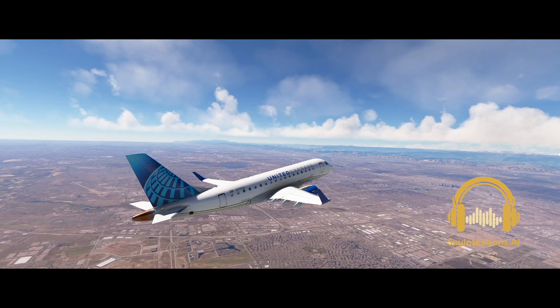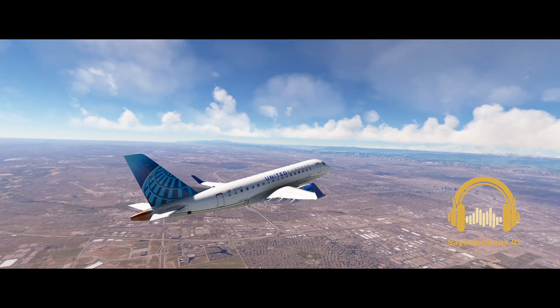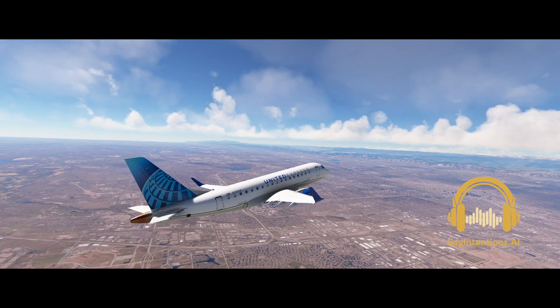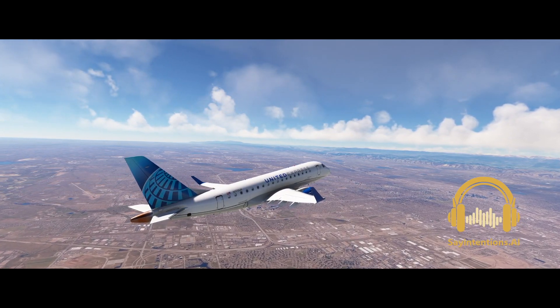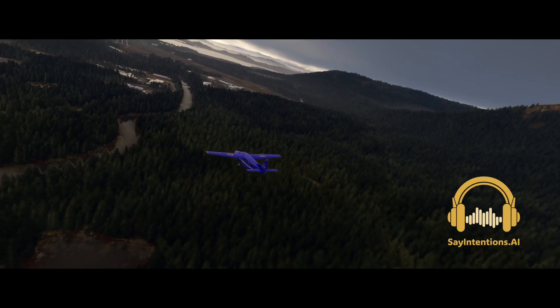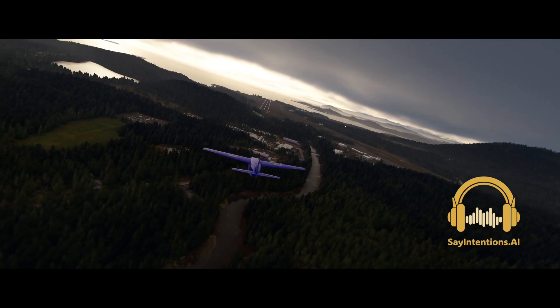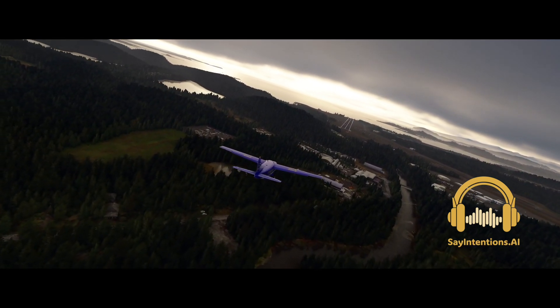United 152, two miles from Salty, turn left heading 020, vectors for the ILS runway 4 approach. Descend and maintain 4000 until established on the localizer. Caravan 9 Papa Mike, been a while since we saw you Jim. Winds 295 gusting 25, runway 29, cleared to land.